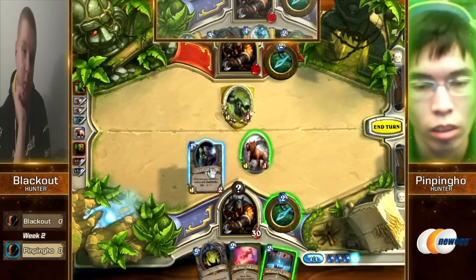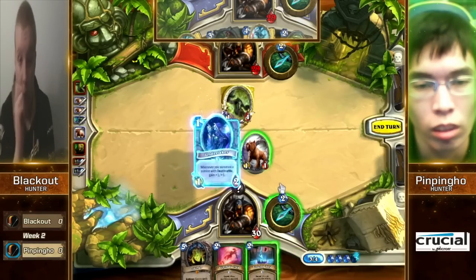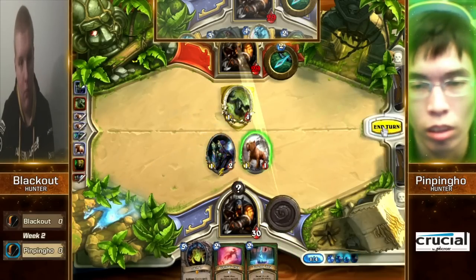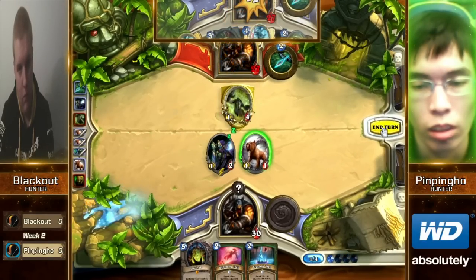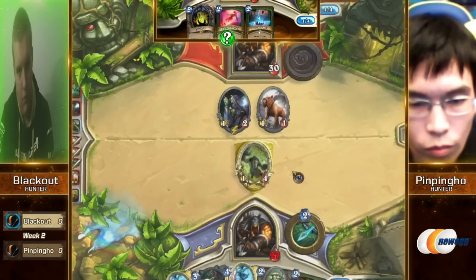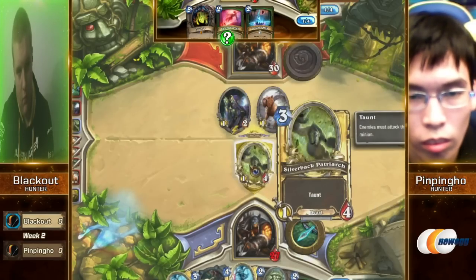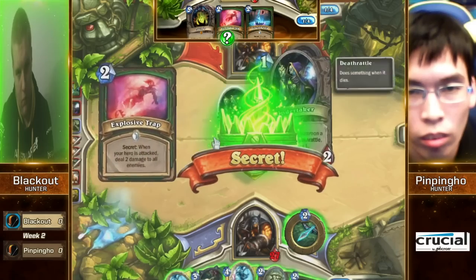Really only one course of action here — just drop that Undertaker and go ahead and hero power. Unless you want to give him back a five-mana Silverback Patriarch — it's a three-mana one-four. Best card in the game. Well, it did almost stop Firebat from getting two BlizzCon, so that card definitely has its uses.